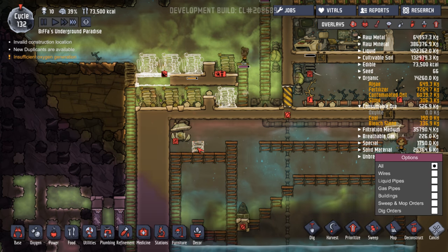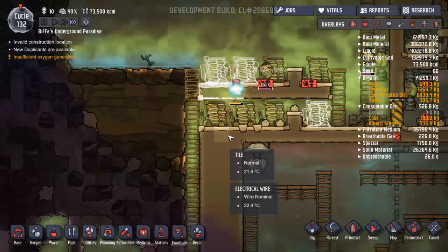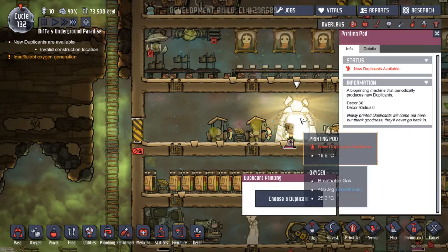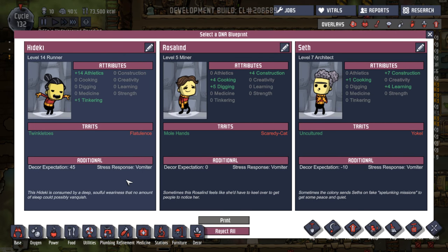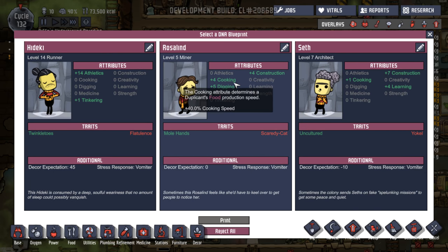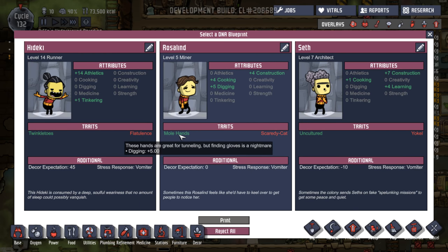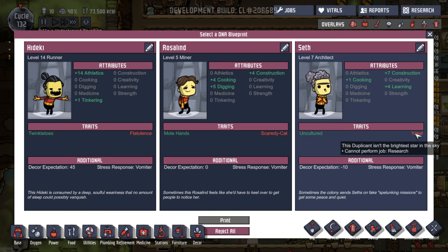We can cancel those two — we don't need them. New person? No thanks. That's all being built, that's fine. Let's have a quick look. Vomiter, vomiter, vomiter — vomiter, that's okay. Decor, no. Things not bad. Construction, cooking, digging — he's got mole hands, he's a scaredy cat so he's quite good. Nothing bad about him really. Yokel — also no good at research. Construction, digging. But no, because we've got ten people and our food isn't doing amazingly.